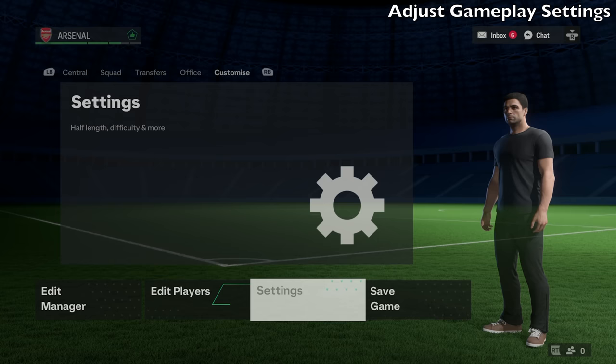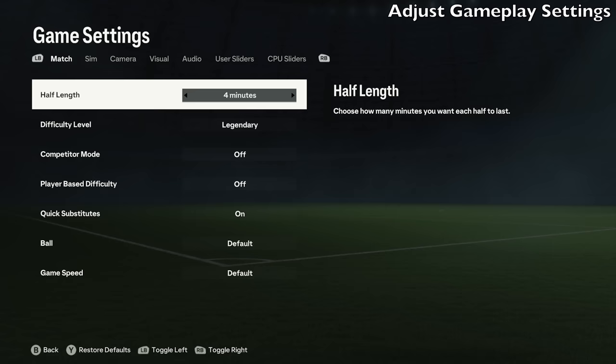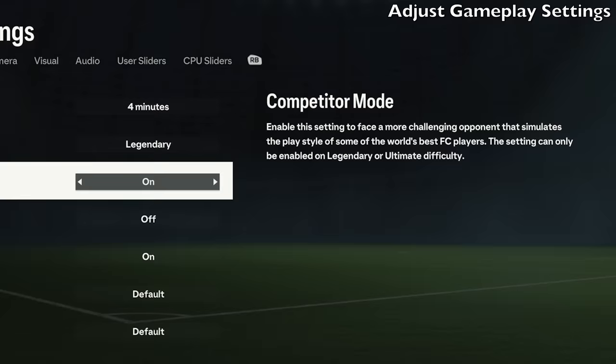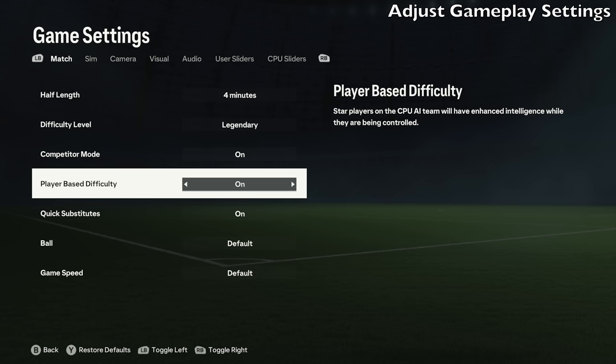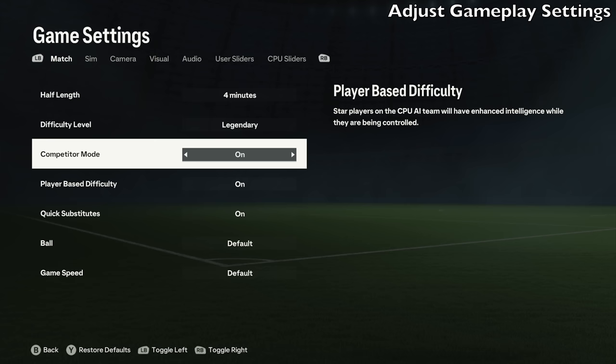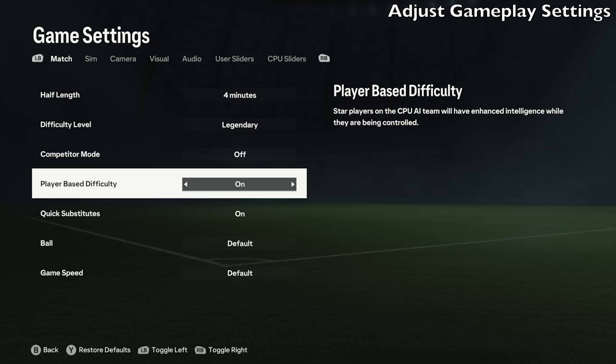Another thing you should do after a game or two in career mode is adjust the gameplay settings. Go to the customize section in career mode and go to settings. You can adjust difficulty and half length, but you can also set competitor mode on or off. If enabled, you will face a more challenging opponent that simulates the play style of some of the world's best FC players — this setting can only be enabled on legendary or ultimate difficulty. There's also player-based difficulty, where star players on the CPU AI team will have enhanced intelligence. I recommend leaving competitor mode off and maybe turning on player-based difficulty, but you can play around and see what you like.